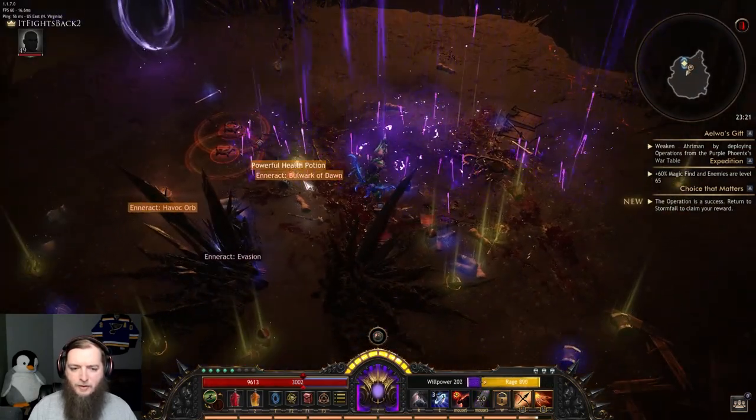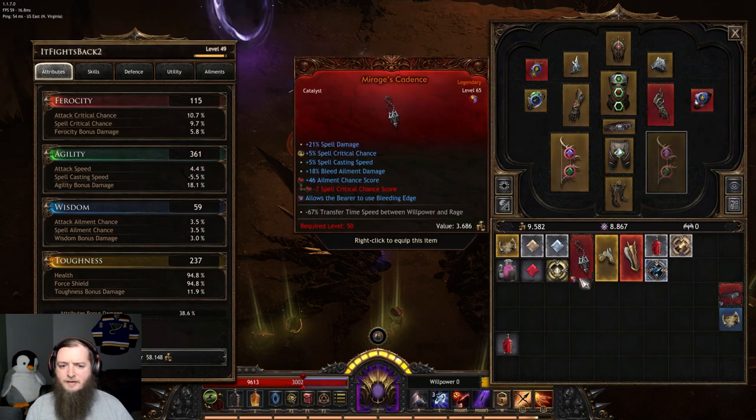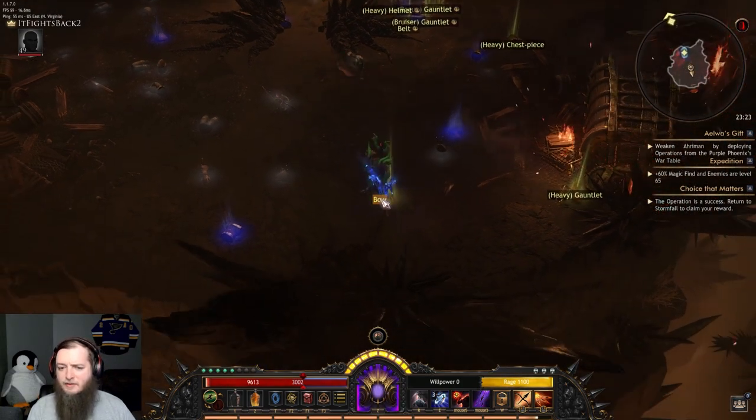Legendary sorcerer gauntlets. Better health potion — that's 6,000 HP over 2,400. Catalyst with spell damage, spell crit, spell speed, bleed damage, ailment chance, bleeding edge — that is insane. Level 65 legendary — crazy. So many items to pick up. I think these lieutenants are the highest tier content I have access to at the moment.